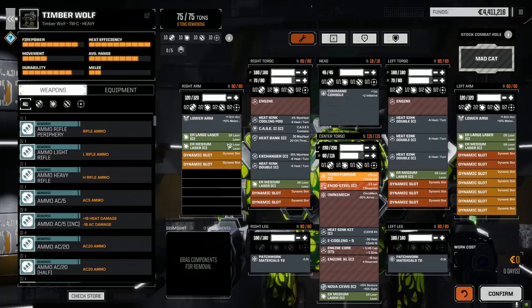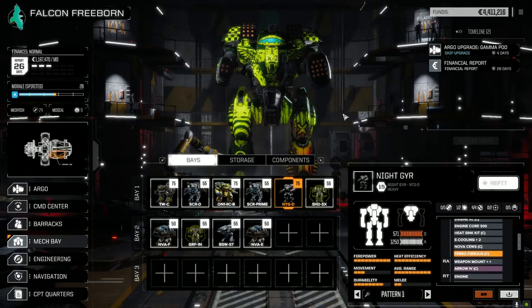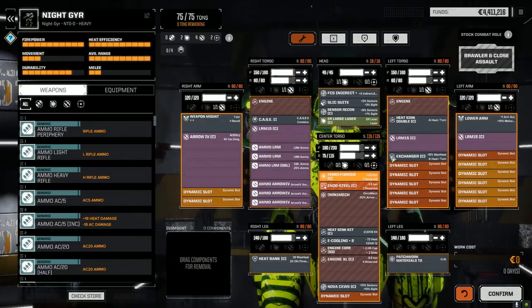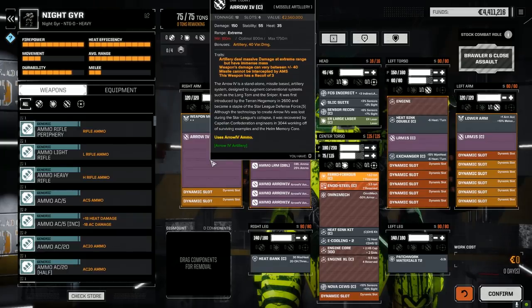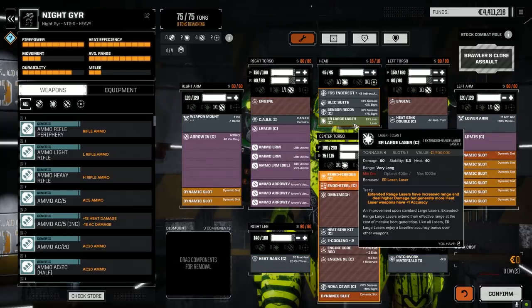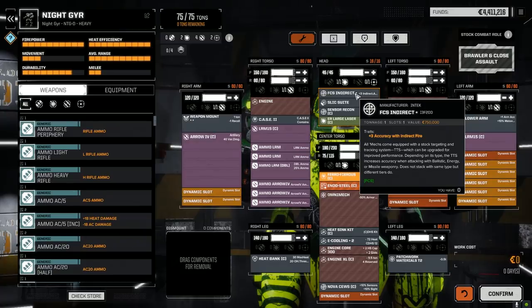The Arrow system has made itself back into the Night Gear. One thing you should know about building a mech with an Arrow: you cannot use the weapons TTS because it doesn't work with the Arrow — I tried, it doesn't work. We've got the weapon mount which gives us minus one recoil. The Arrow has a recoil of three, so we've only got minus one. I left the ER large laser in the head.